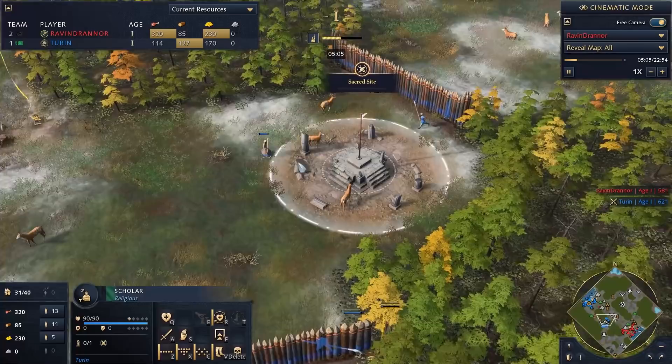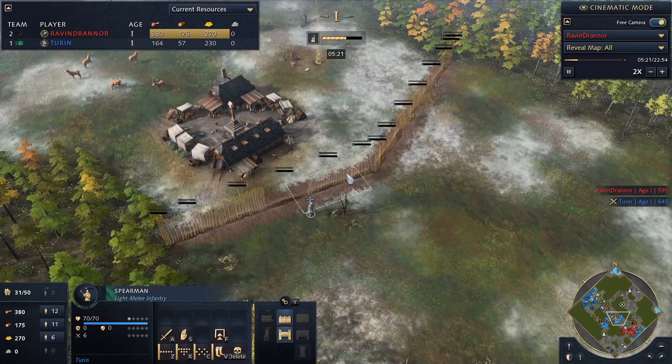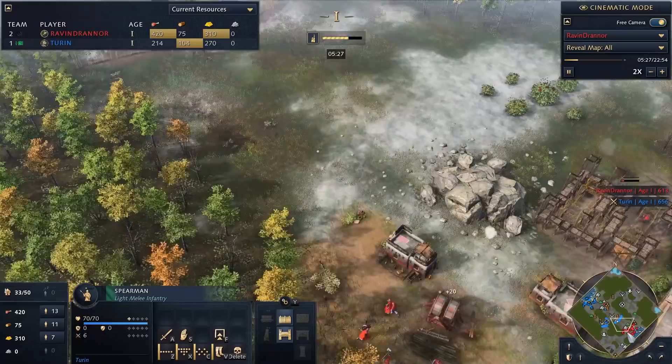We're going to be choking this off on the Black Forest. If my opponent wants to get through he has to come through the gatehouse or go all the way around. Now this absolute legend of a scholar is going to be jumping on the sacred site and giving me the goodies, while the other spearmen go ahead and we start building the Great Wall of Delhi.